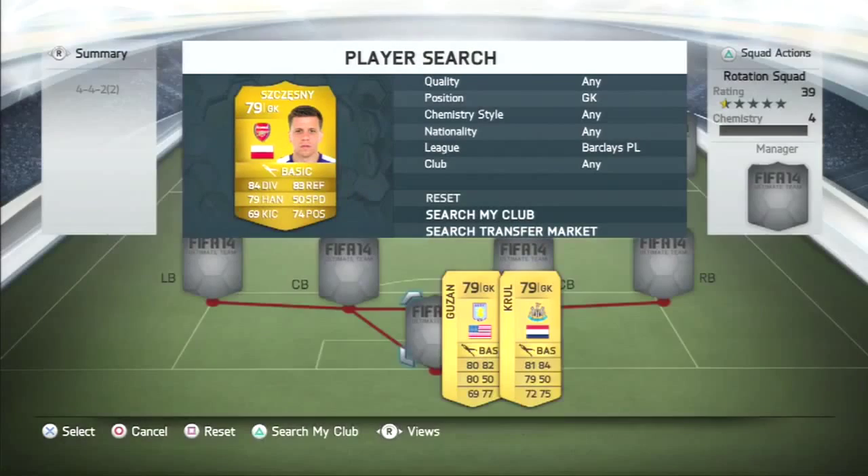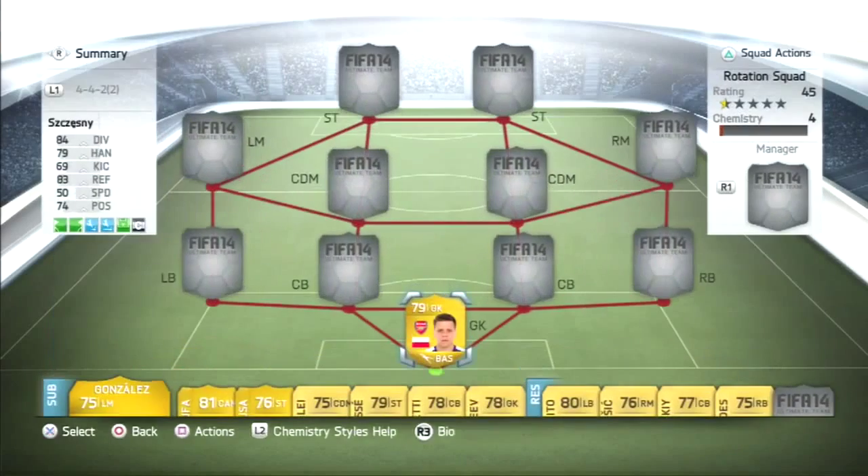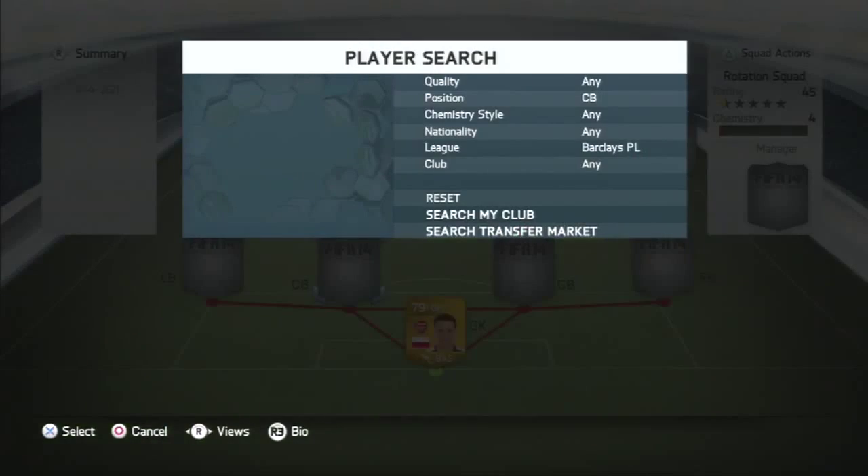In goal we've got Wig Chesney. I did pack him, but if you were to go out on the market now he would cost 800 coins.